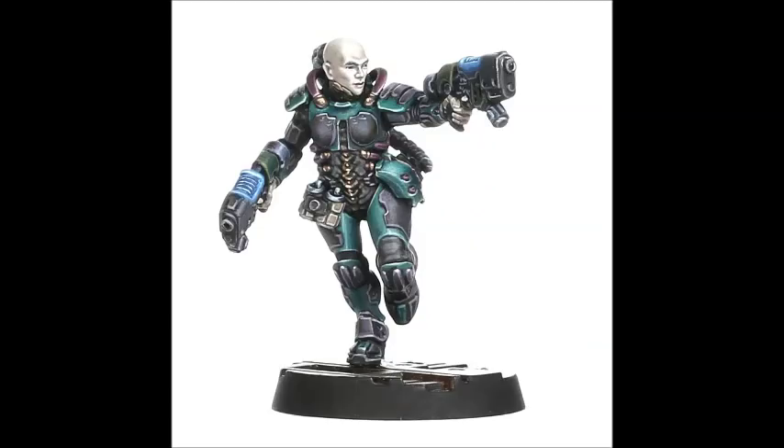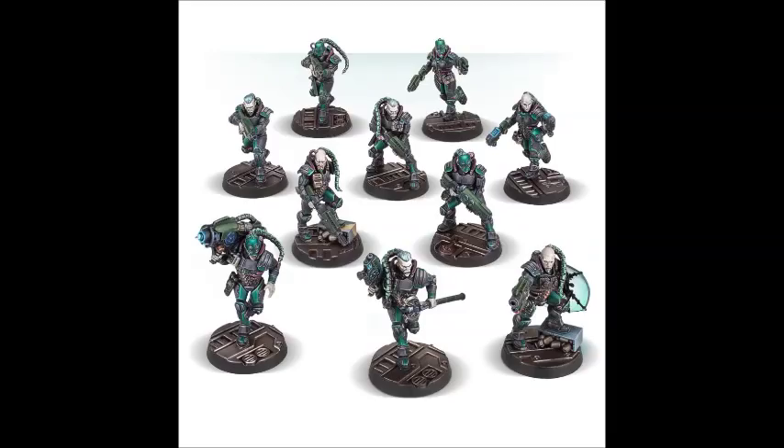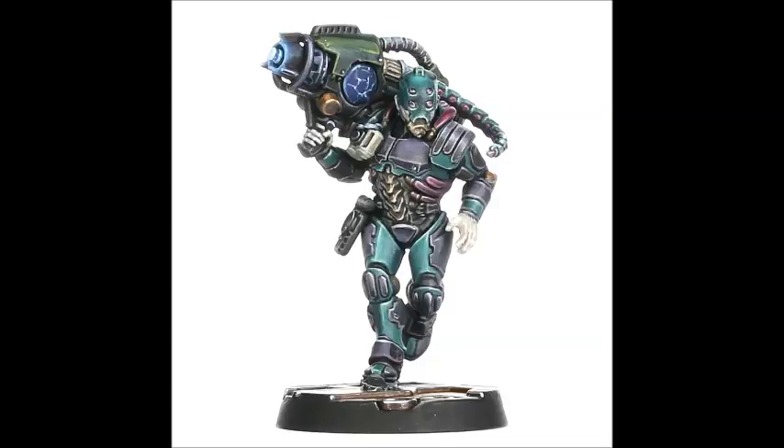I think that works really well with Scions. The Scions are meant to have the best equipment available to the Imperial Guard. But at the moment, the current kit — which looks cool and all — looks like they're wearing almost medieval armour. They're wearing chest plates and stuff. Whilst I think the current Scions look really, really cool, they don't look high-tech — they almost look the opposite. So I think these Van Saar guys would be really, really good as a stand-in.